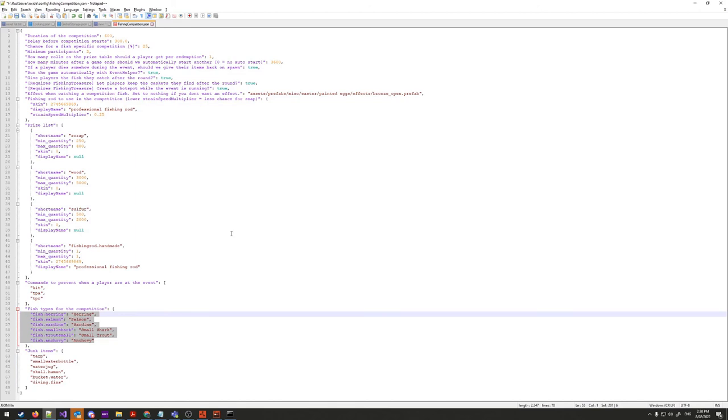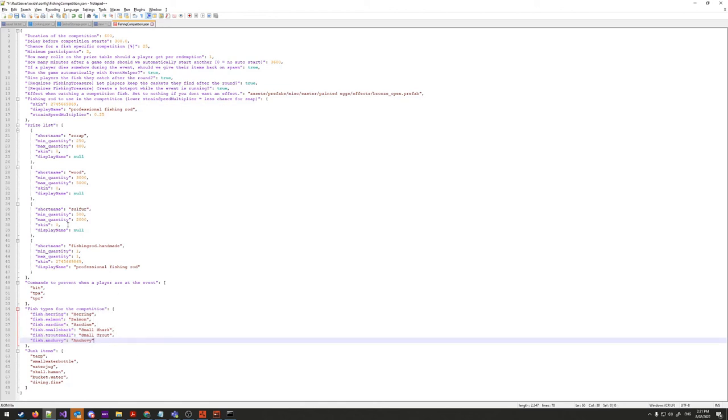For installation, drag the plugin into your Oxide plugins folder and make sure the Event Helper plugin is also installed — it's a hard requirement. The plugin won't load without it. Event Helper has a minimal config; most of its behavior is handled by the plugins that use it, like Hunger Games, Scuba Arena, and Fishing Competition. Any questions, issues, or feature requests, let me know. Hope you enjoy it!